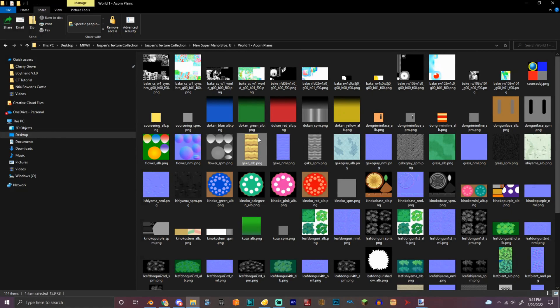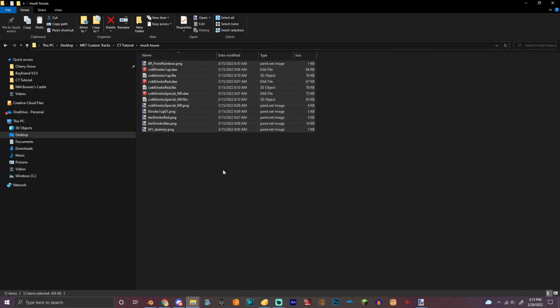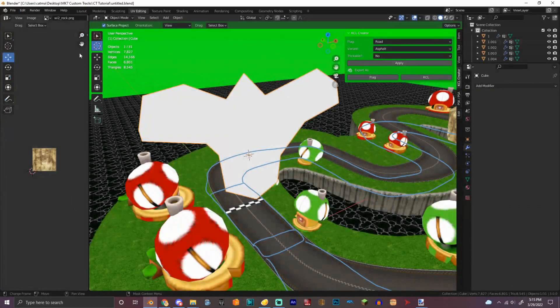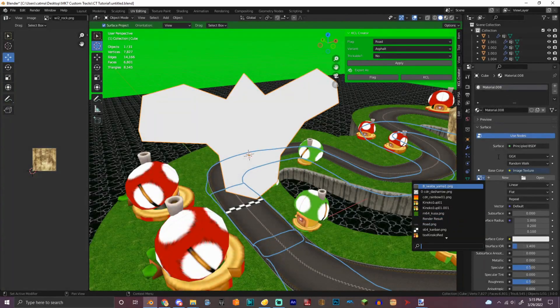This is my action asset folder. Let's try this texture and see how it looks. Let's see the size — yeah, that's fine. Open.